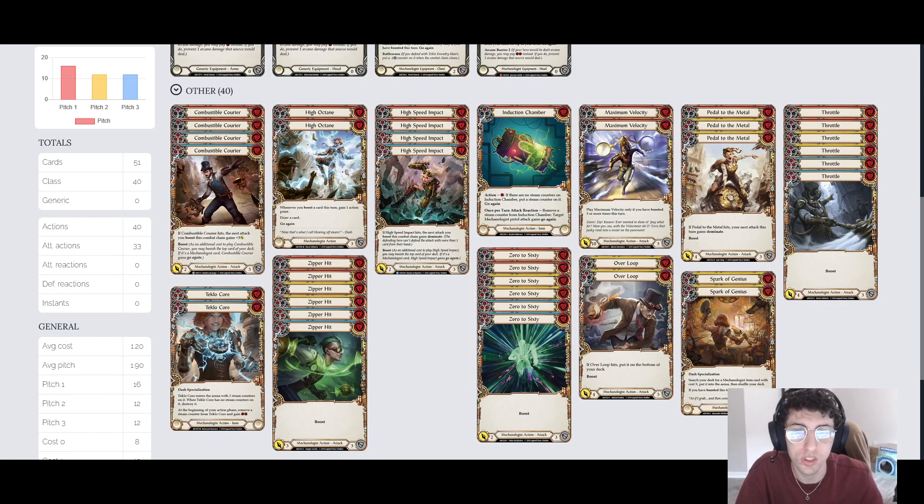High Speed Impact is a really good card. When it hits, your next attack on this combat chain gains Dominate. We're playing the blues and the reds. You can play the yellows if you'd like — they're not bad at all, they just hit for 3, which can be easily blocked by one card, making it just a 1-for-1. The blues are usually pitching. If they hit, your next attack gains Dominate, which is great, but our reds are what we really want — hit for 4 and hopefully give our next attack Dominate.